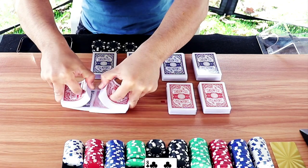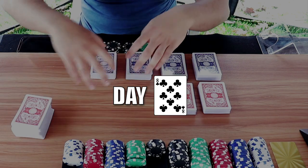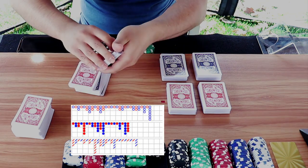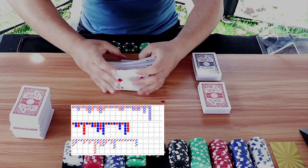Hey, what is going on everybody? Welcome back to the channel. This is day eight of our Star Survival Baccarat series. On day seven, we used one of the derived roads, the cockroach road with the no mirror, and we will continue that trend today.